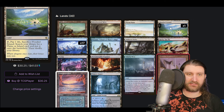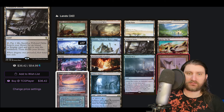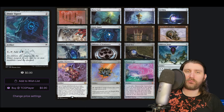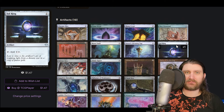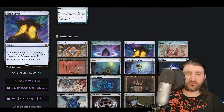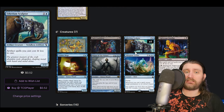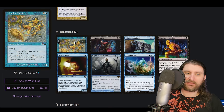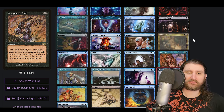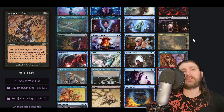Not all the fetchlands had even been printed yet, which makes Terramorphic Expanse make a bit more sense. Thawing Glaciers is a utility land. Lots of interesting card choices we wouldn't see nowadays — but not because they didn't know better. It's mostly just a lack of cards: there's no Jeweled Lotus, there are no good commanders, no Thassa's Oracle. A lot of the win conditions we use today didn't exist. When you realize that, cards like Tolarian Academy and Cloud of Fairies start to make a lot more sense.